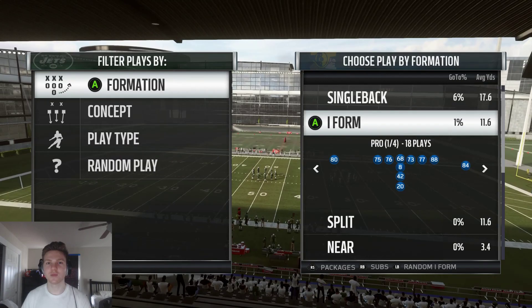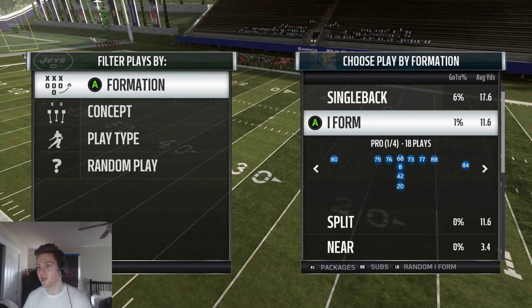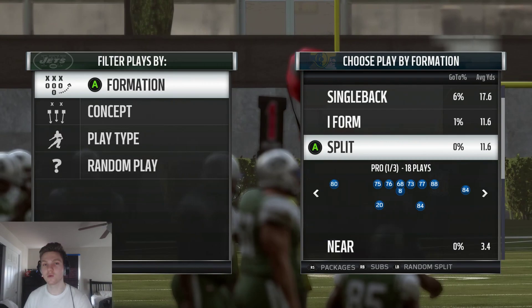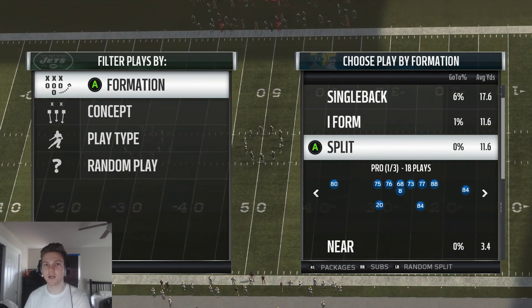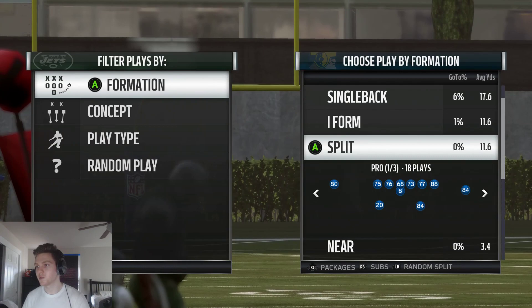In today's video I'm going to show you a really awesome mini scheme out of the West Coast playbook, and also a neat little glitch out of this specific formation to glitch your opponent's defensive ends, generate better pass blocking, and screw up their entire pass rush. I'm going to be in the split formation out of the West Coast playbook — this is brand new to Madden this year. At this point in Madden, it's all about having fun, expanding your horizons, trying out new plays and new schemes to improve your skill.